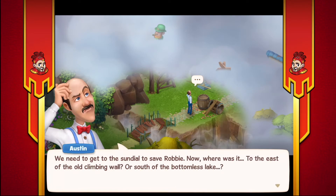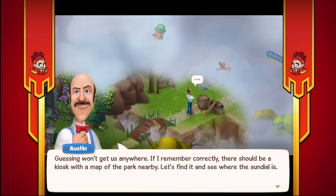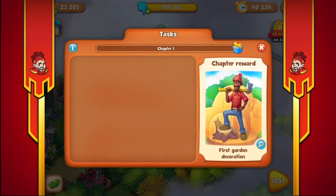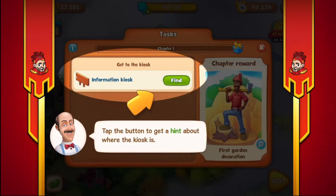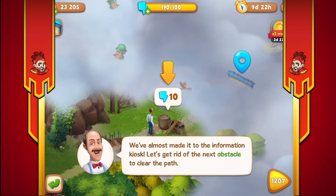We need to get to the sundial. Now where was it - to the east of the old climbing wall or south of the bottomless lake? Guessing won't get us anywhere. If I remember correctly, there should be a kiosk with a map of the park nearby. Let's find it and see where the sundial is. It looks like we've got a torn map. Tap the button to get a hint about where the kiosk is. I like puzzles - I think the kiosk is just there in the clouds and I need ten energy again.